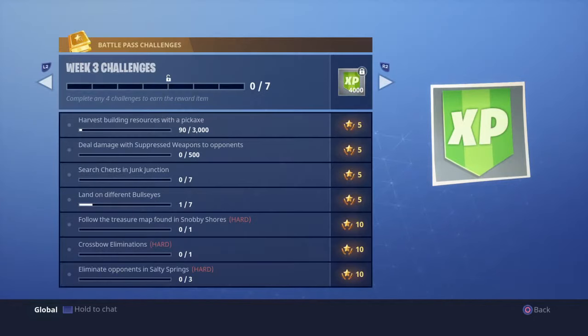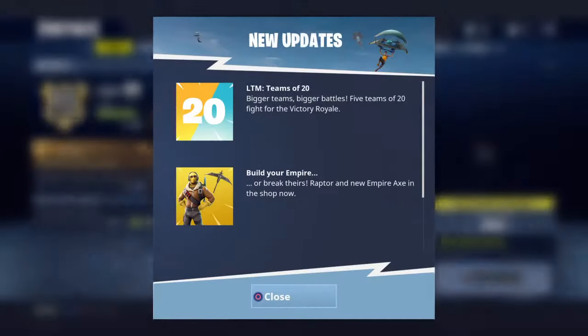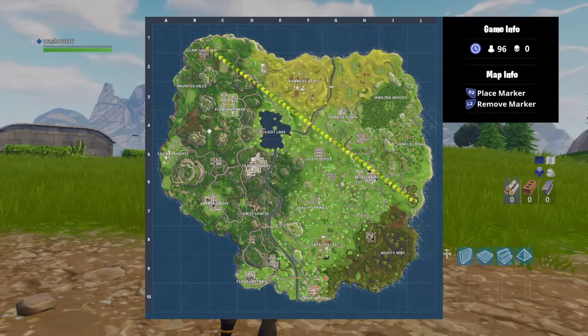Week 3 challenges. Followed treasure chest map found in Snobby Shores — you do not need to go to Snobby Shores straight away. You can go straight to the location, and the location is as followed. The location is exactly right around there.